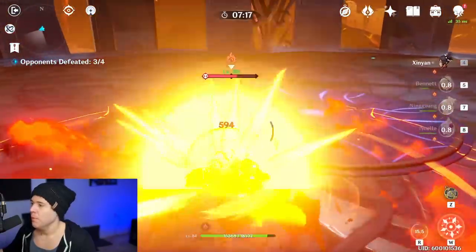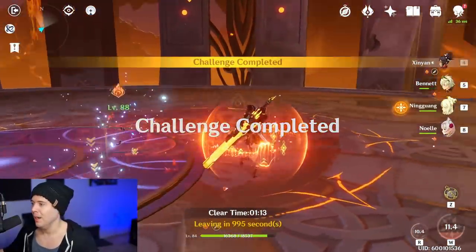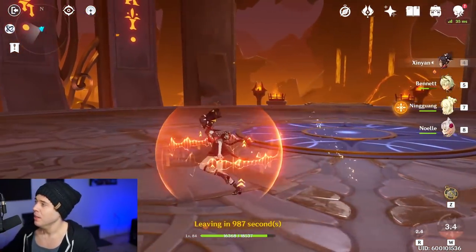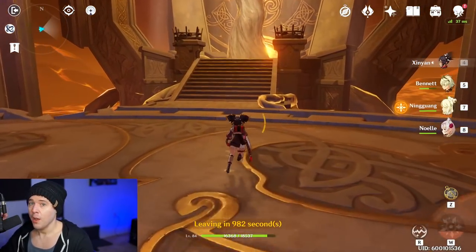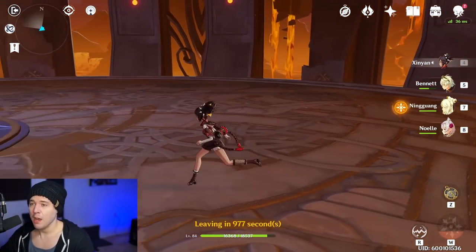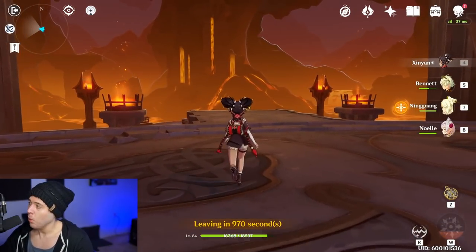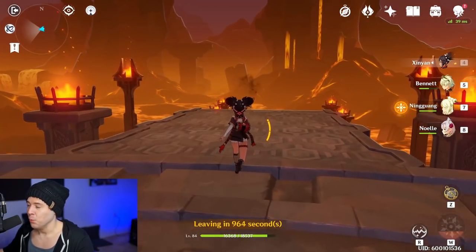81K with no Superconduct. Once I get the Superconduct team together, it'll be for common daily stuff — not just the Abyss. The planned team is Xinyan, Bennett, Razor, and Diona. You're going to have Superconduct, defense down from Razor's Bite constellation, the physical damage up shield, Xinyan's C4 physical resist shred, and the big Bennett ult for attack. That's going to be a hyper carry Razor team doing massive damage.